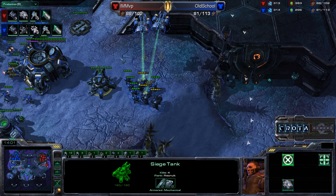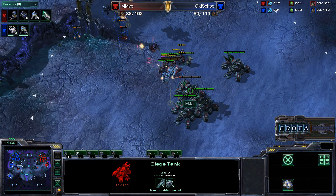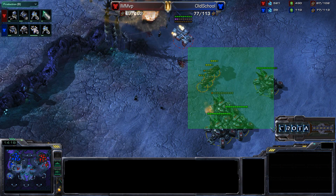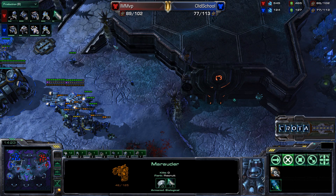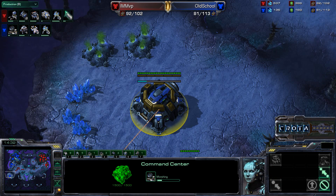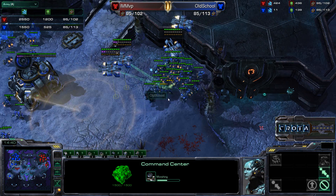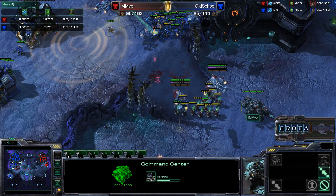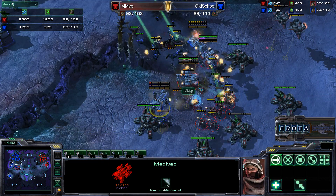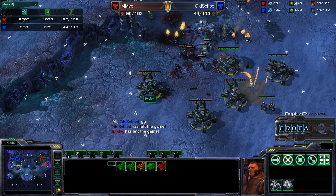There is only one siege tank over here on the front door — that is going to be a problem. A second siege tank needs to be added. SCVs and Marauders are going to try to push in, and that siege tank is down to 13 hit points. If that siege tank goes down there is nothing going to stop this line of tanks. MVP is able to destroy Old School's last tank, and this is not looking good at all for Old School. He does still have a slight economic advantage but his army advantage is nowhere to be had as the tanks slowly stair-step their way in. Old School picks up units with his Medivac to try to destroy some siege tanks, but there is the GG.